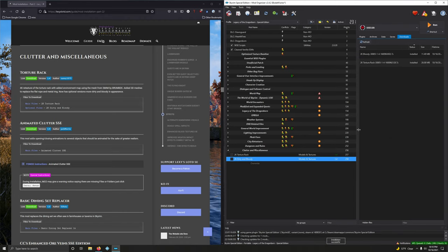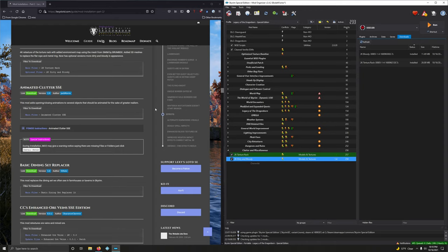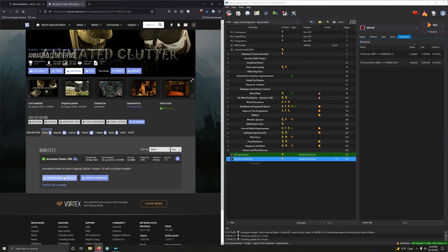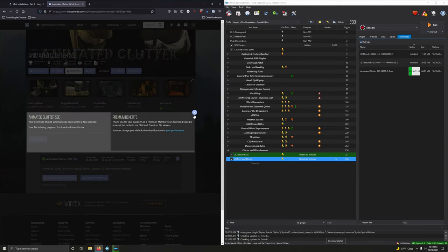Next up, Animated Clutter SSE. This mod adds opening and closing animations to several objects that should be animated for the sake of greater realism — realism is another word for immersion. Downloading version 1.9 via mod manager download.